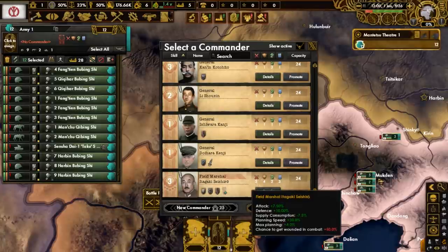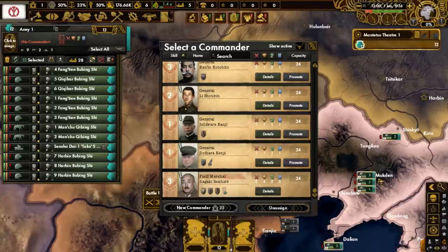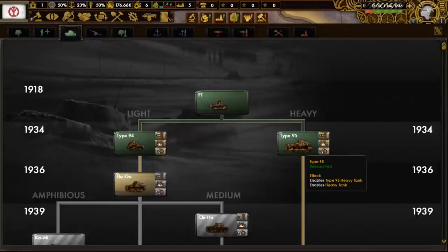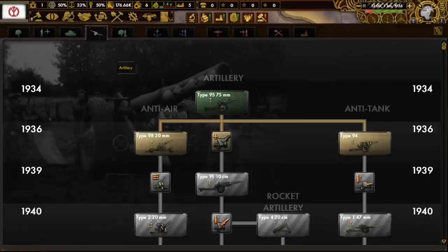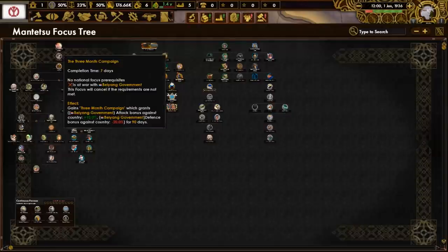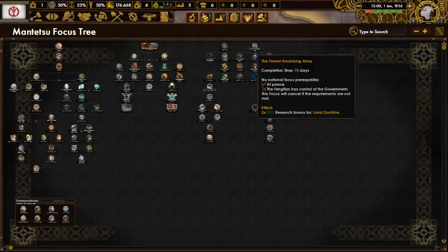For the army commanders of Mantetsu, we have four generals and one field marshal. As for the military technology we have unlocked, we've got up-to-date weapons, motorized, light and heavy tanks, and basic artillery. In the aircraft department, there is basic fighters, naval bombers, and interwar period tactical bombers. The Mantetsu focus tree is decently large in size, but we only have access to some parts of it for the time being.